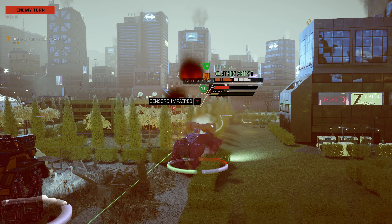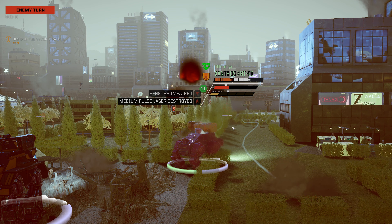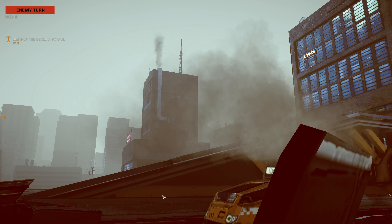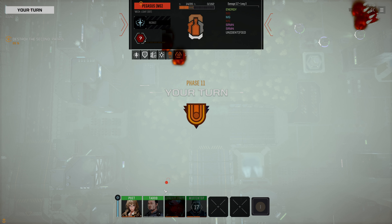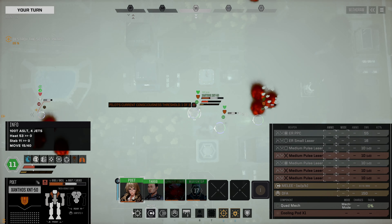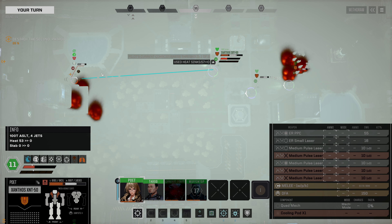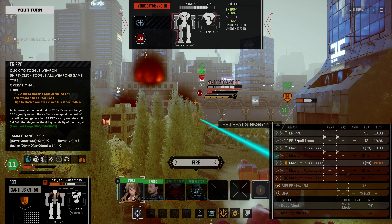The Vindicator jumps and fires at the Xanthos - gets some internal damage, medium pulse laser destruction. If we're going to run these sorts of mechs, we really need to refit them desperately - these stock loadouts are not going to do. The Xanthos is going to continue to close in. Hit odds are really bad across the board, but all we need to do is hit it with one thing and it becomes unsteady.